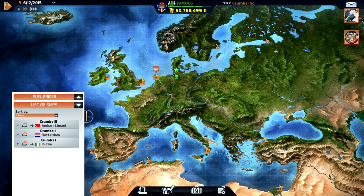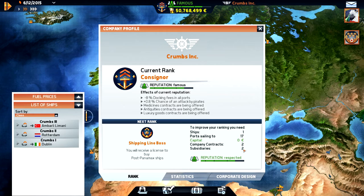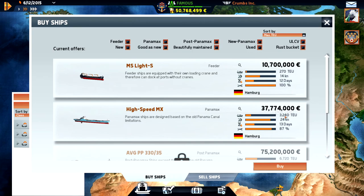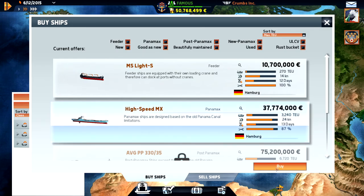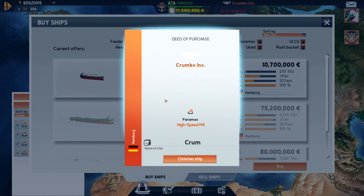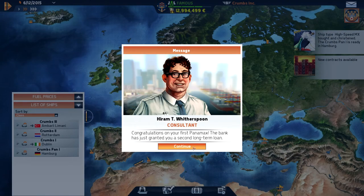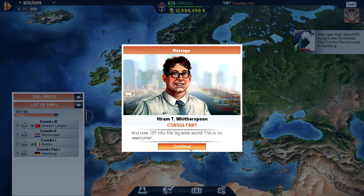Hello everyone, I'm Kroms and we're playing TransOcean: The Shipping Company. I've just made some money from a contract between Felix Stowe and Reykjavik. Now we need to finish two contracts, open two subsidiaries, and buy a Panamax ship. Let's buy our first Panamax - it's a high-speed MX with a capacity of 3,240 TEU. I'm going to name it Cramps Pan 1. Congratulations on your first Panamax - the bank has granted a second long-term loan, but hopefully we won't need it.